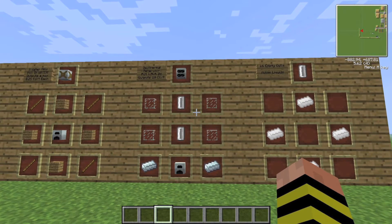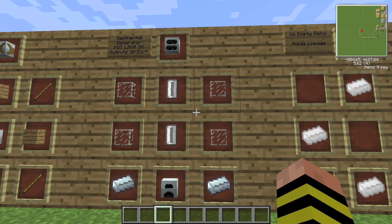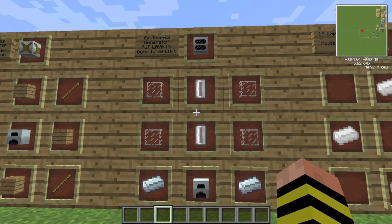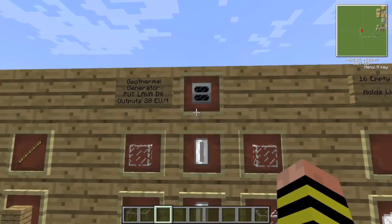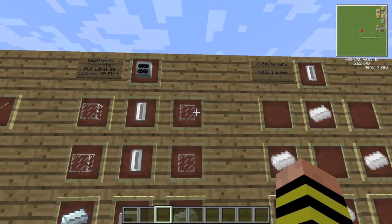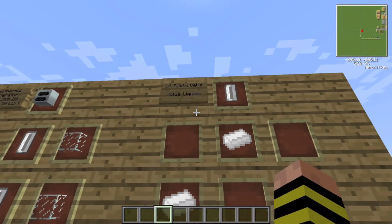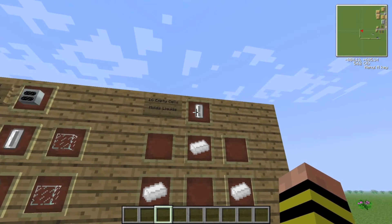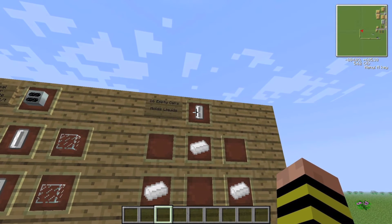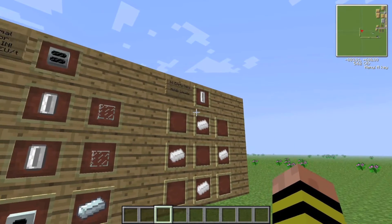The geothermal generator — now this is a quick injection of EU. 20 EU per tick, and it's powered by lava. If you have a full stack of lava cells in it, it will produce a grand total of 1.7 million EU, which is pretty good — will power almost anything except a long-range teleporter. It's made with a generator and two empty cells, which can be crafted from four tin ingots making 16 empty cells. You fill them by combining an empty cell with a liquid-filled bucket in the crafting interface to produce a liquid-filled cell.